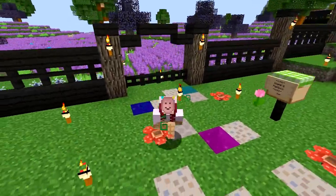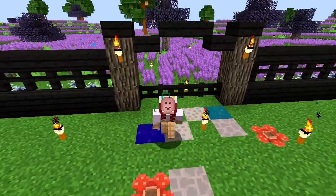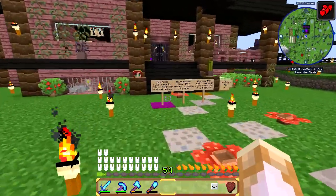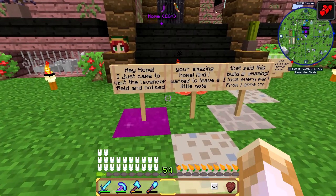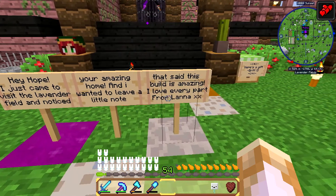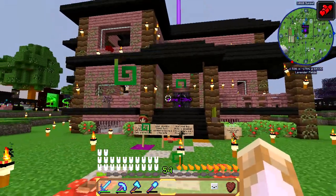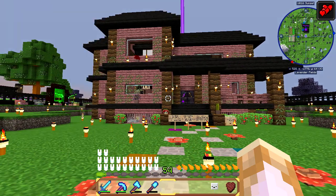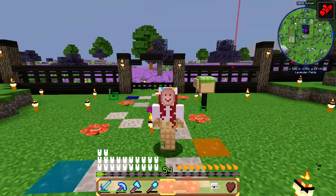Hello everyone and welcome back to another episode of Crystal Ball SMP! So in today's episode, I first want to show you guys these signs right here. I came on the server and seen these - it says 'Hey Hope, I just came to visit the lavender field and noticed your amazing home and I wanted to leave a little note that said this build is amazing, I love every part - from Lana.' So Lana is a new member of the SMP. That was so sweet, thank you Lana!